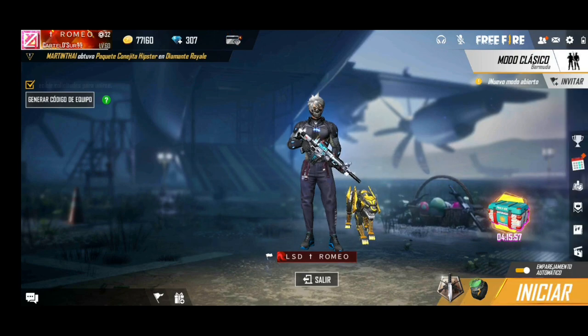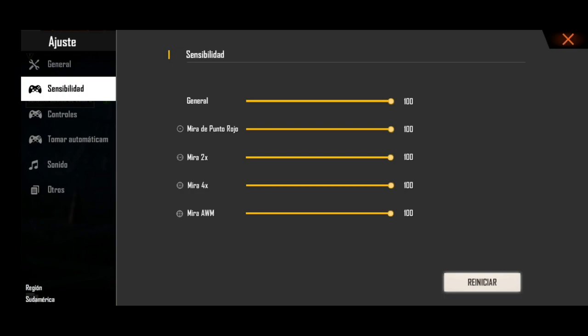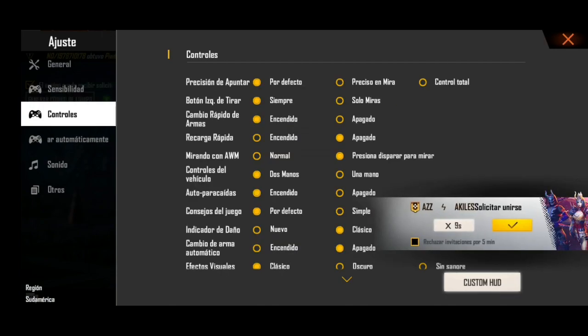Bueno gente, ya estamos aquí. Lo que vamos a hacer es irnos a mi sensibilidad del juego, la cual la tengo en estándar. También juego en ultra pocas veces, pero voy a jugar en estándar. En sensibilidad lo tengo todo al 100, gente. Antes lo tenía en 98, antes de la actualización. Pero después de la actualización todo cambia, y bueno, pues al 100.